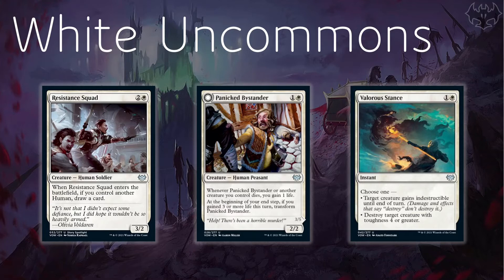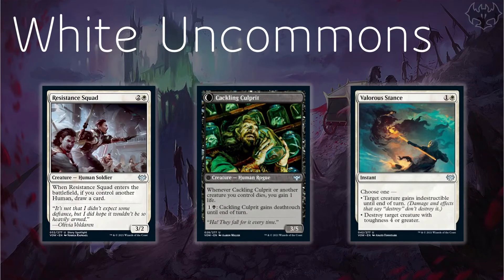Panicked Bystander is a 2-mana human peasant creature. Whenever it or another creature you control dies, gain a life. And at the beginning of your end step, if you gained three or more life this turn, transform it. It's a 2-mana 2/2, so we can't really complain, and we're gaining life when creatures die. But the big payoff — and the reason why this makes the list — is when we flip it over: we've got a 3/5 that we can give deathtouch to, with the same ability as the front side. For 2 mana, we're getting a lot of bang for our buck.